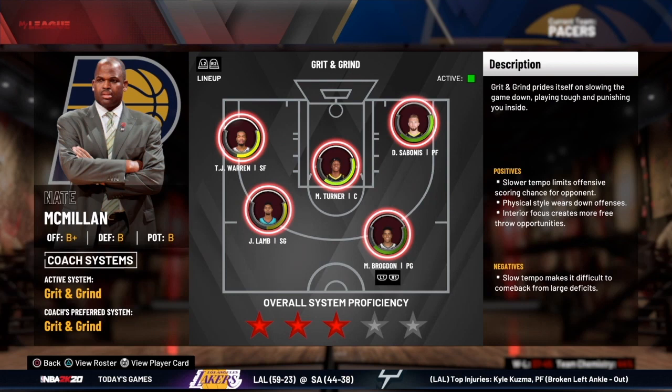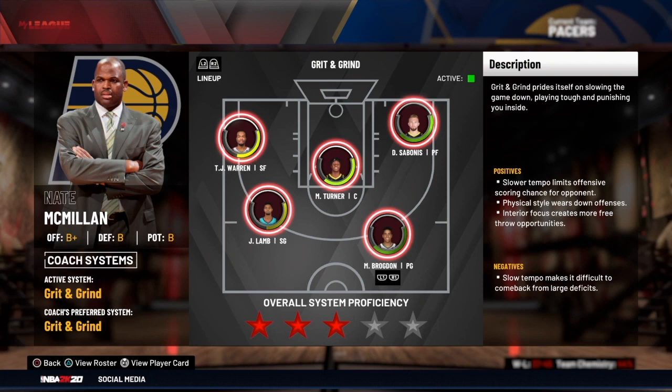A system is essentially a style of play — it's your team's identity. When you're in MyLeague, think about what kind of team you want to be. Do you want to be a defensive oriented team like the Pistons bad boys? A run and gun team like Magic Johnson's Lakers? Or a triangle offense focused team like the Bulls were with Michael Jordan? It all starts with a vision, installing a system, and putting the pieces in place.